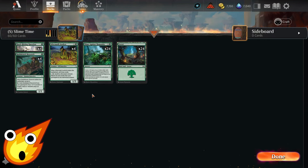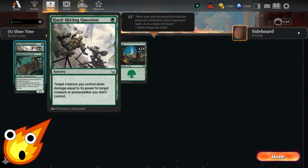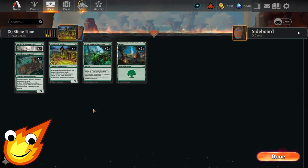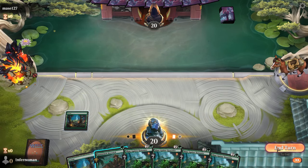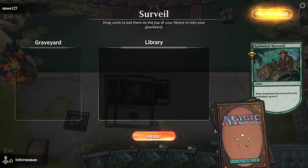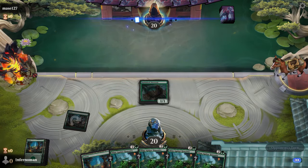We only have one other card that's actually part of the deck — it's going to be a Hard-Hitting Question, your basic removal. The only other thing we have is just 24 forests. As far as strategy goes, this is of course a meme deck. I really don't have much else to say, because that's why we're running 24 copies of Slime Against Humanity.